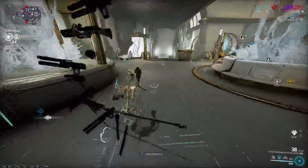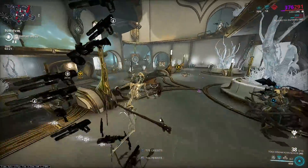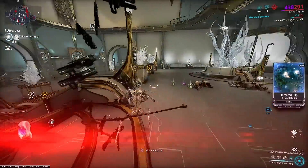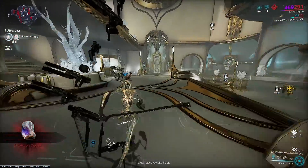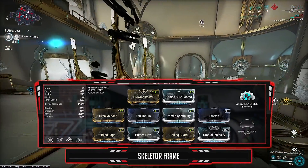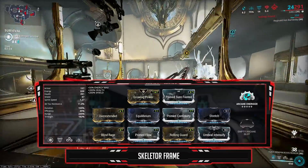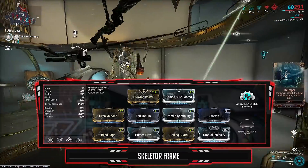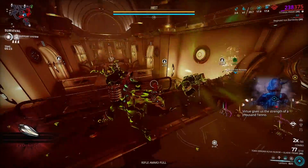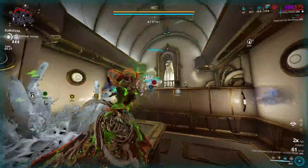Unfortunately Vast Untime doesn't pause Resonator duration, but we can still recast it for some easy shield gating when using the Augur mods. Here is the setup — similar to the build I used on my Gunrunner Zaku but with a couple of mods changed — the usual range, power strength, and duration. Straightforward and easy to play.